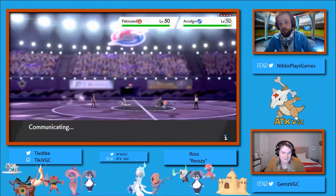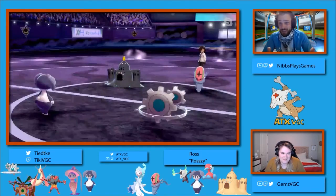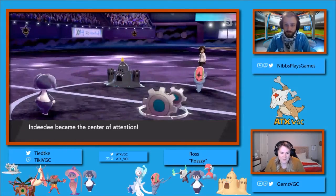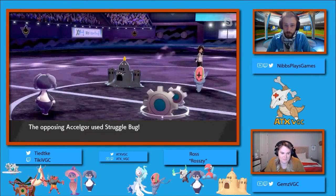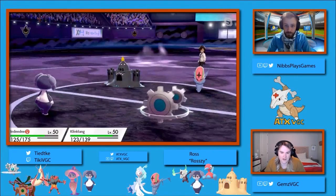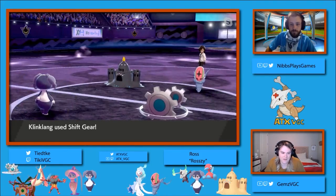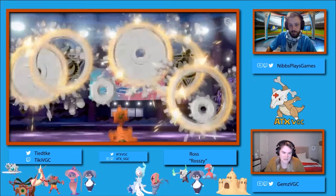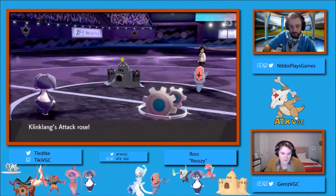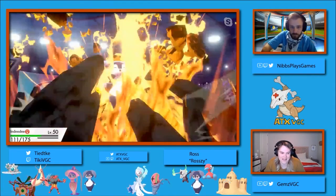Interestingly enough, that Accelgor is Psychic Seed, so it's able to get the Sp. Def boost immediately from Chase's Indeedee. I think that's an interesting interplay to see on turn one. This is a very strange lead coming from both sides here, something I'm unfamiliar with, especially from Razi's side of the field with the Palissand-Accelgor combination. Those are two Pokemon you don't very commonly see in this format. What wants to happen typically here is Accelgor uses Water Shuriken into the Water Compaction Palissand and raises its defense by three to five stages.